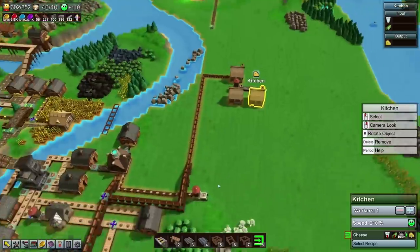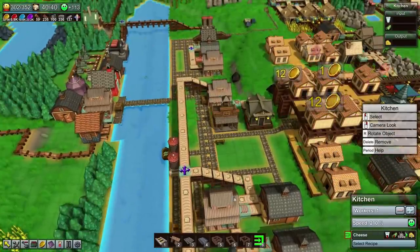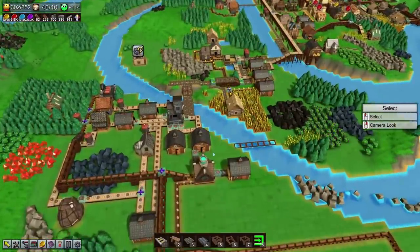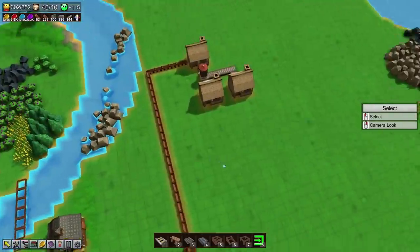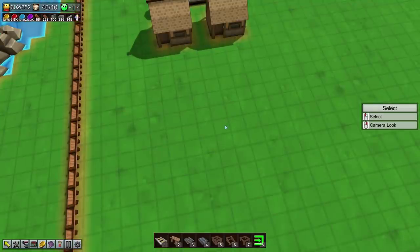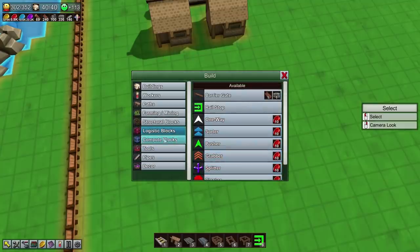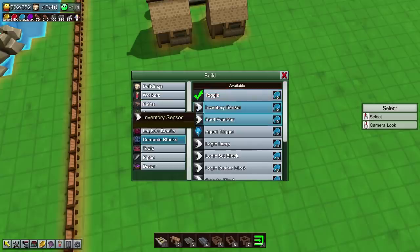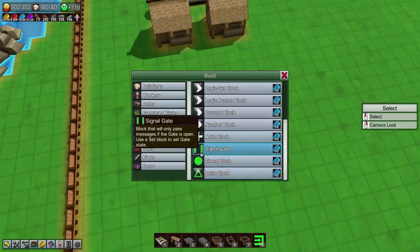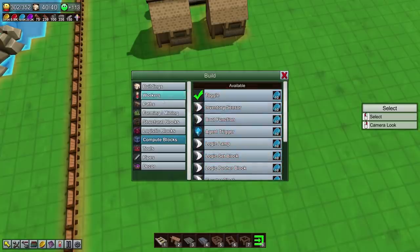Cheese is the next one — we need lots and lots of... oh, really? Well, I guess it is because we're making lots of bandages. But we want sheep — at least one sheep farm — and that will provide plenty of items to both these areas. Is there a logistics block that would allow us to sort — to bring certain items on? Toggles? Inventory sensor? We could possibly allow a gate to properly balance a belt — that would be an interesting one.